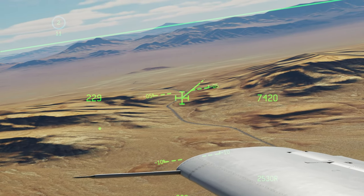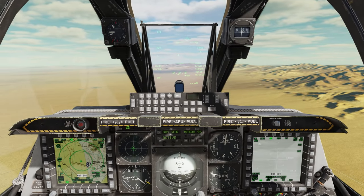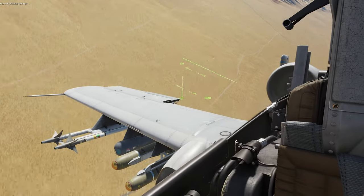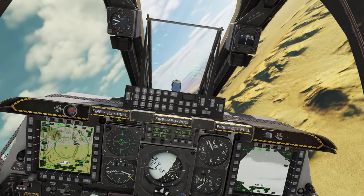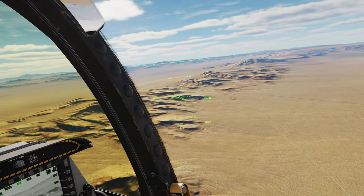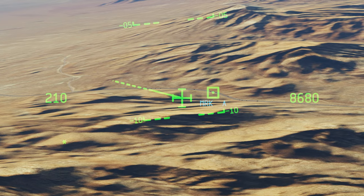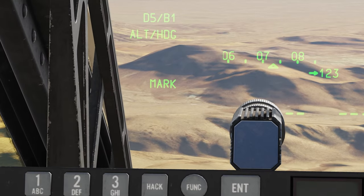I usually throw mark points because the mark points stay there. If we want a mark point, we just do TMS right short wherever the multi-cross is looking — there's mark point alpha. We know that there are bad guys at mark point alpha. If they start shooting at us again, we can just slew everything over to that mark point and know exactly where they are. To make it our SPI, it's TMS right long — boom, there's the wedding cake. That is now our SPI. We can also tell in the HUD it says 'mark', so that mark point is now our SPI.